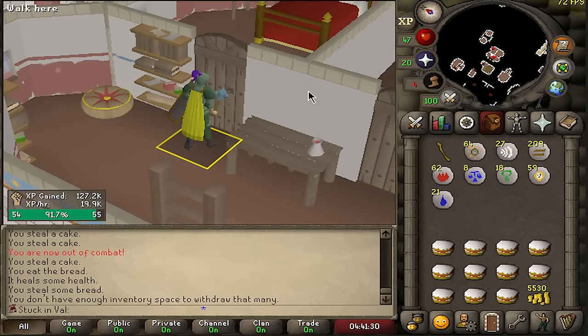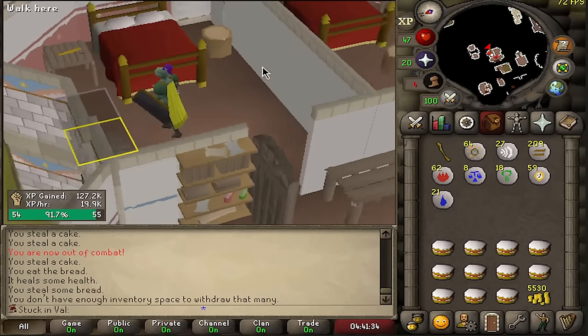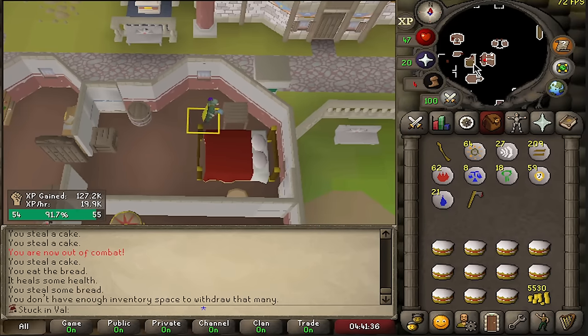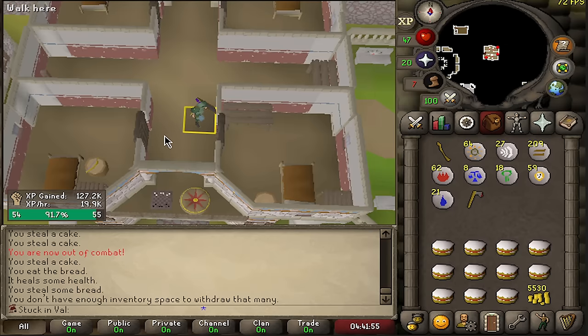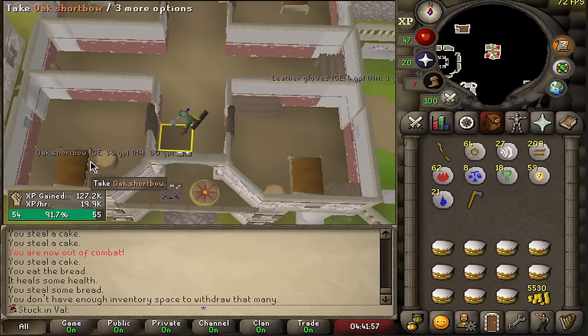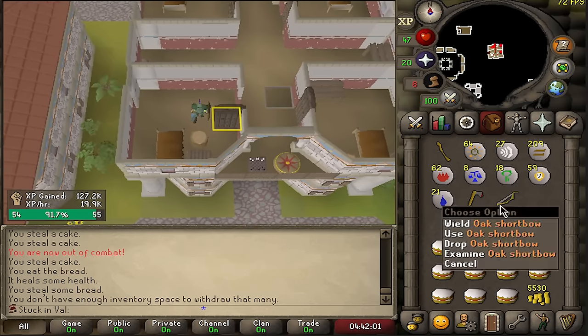Doing a little bit of research before going back to training. There is an iron axe in a house just above the center of the city — this is going to be probably my best axe for quite a while. Going one more floor up, there's actually an oak shortbow right there, which is going to be super helpful with all the arrows we've been getting as drops.